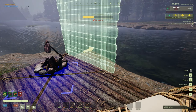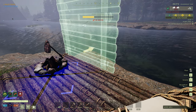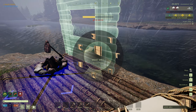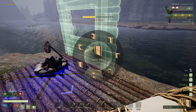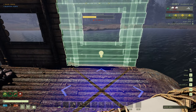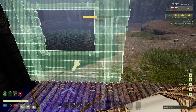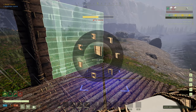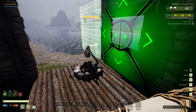Get back to building, get your sleeping bag made and get the building pieces down. Tapping R will orientate your building materials; holding down R lets you select the different options you want to build — it always remembers the previous one you placed. Before you know it you'll have the beginnings of a nice little base.